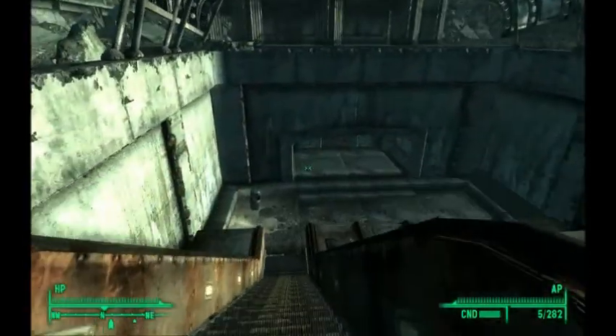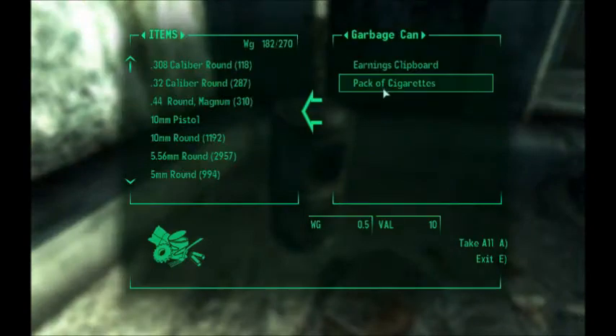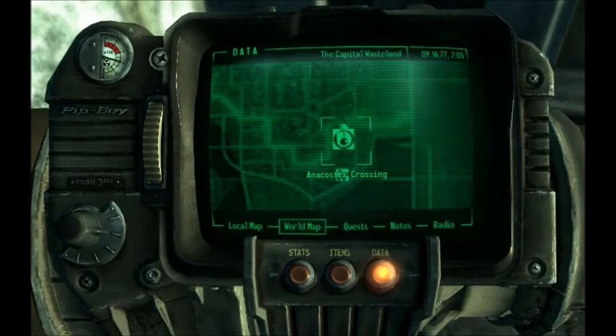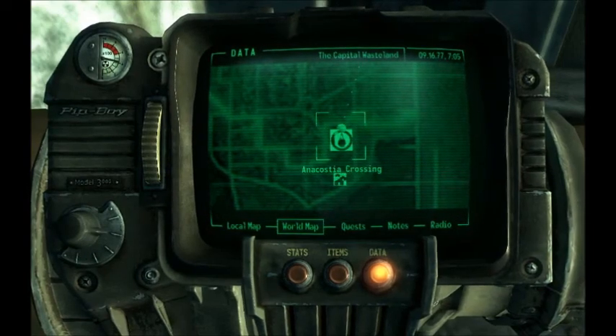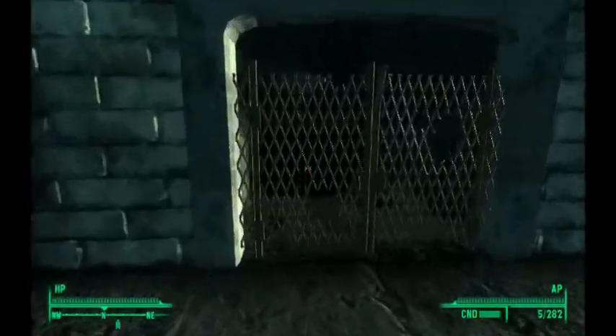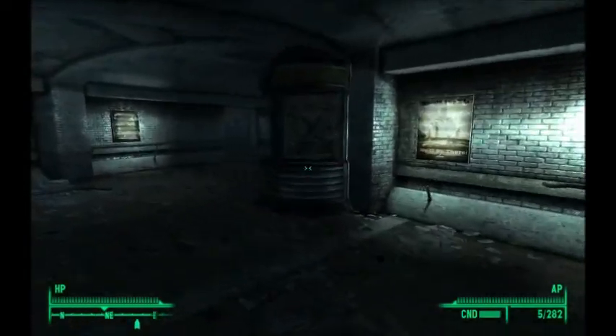Alright, so this is whatever crossing it told me — I didn't really pay attention, but I could look, just to show you where I'm at. North of Rivet City — Anacostia Crossing. I think that's how you say it. Hopefully there are feral ghouls, because if there are — not too shabby — we don't even have to try.